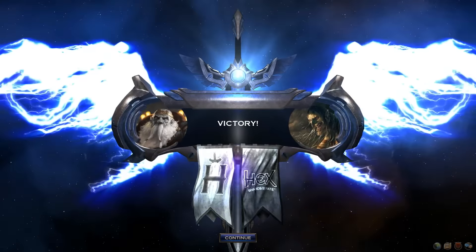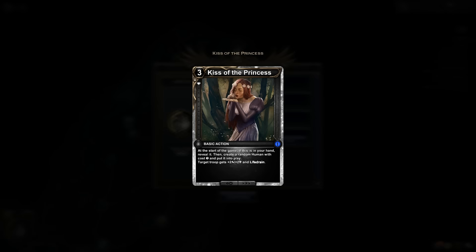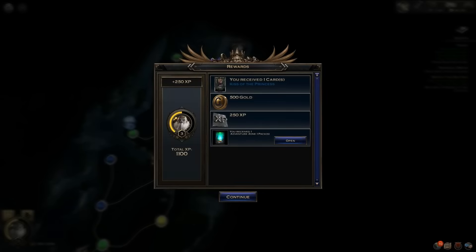After you've taken control of her, you can see that you received the special card Kiss of the Princess, which is kind of like a Princess Victoria type of card, where if it's in your starting hand, you get some pretty cool stuff. The equipment for this actually takes off one cost from it, so it's just any random human, and it gets plus two plus two in life trade — so that can be a very strong opening card.